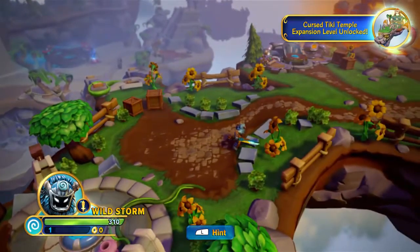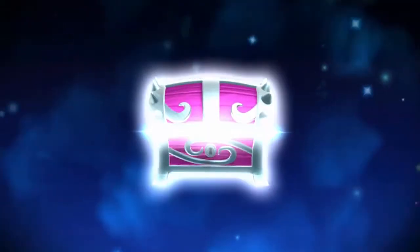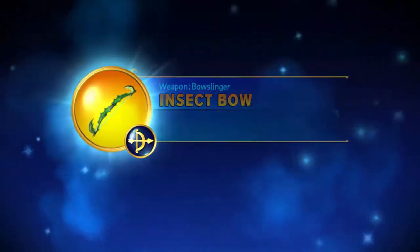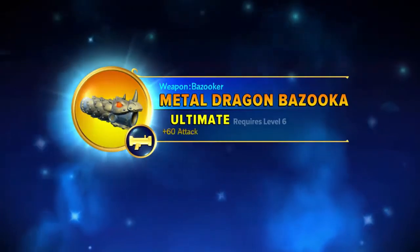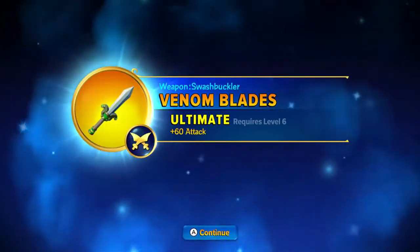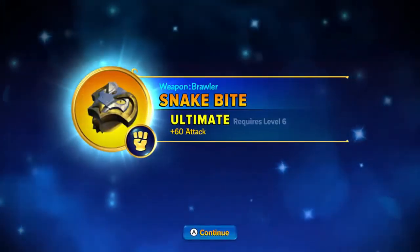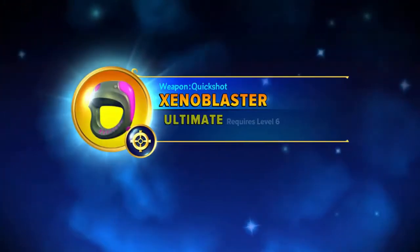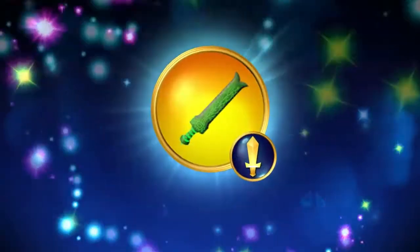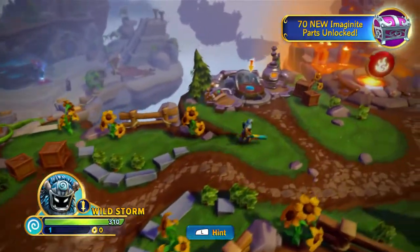I'm also going to put on the treasure chest that came with the adventure pack to see what happens. It says 'chest added to vault, 70 new pieces unlocked.' It looks like there's a new ultimate weapon for each class: bow slinger, bazooka, that's two, three, four, five — a new brawler weapon for six, quick shot for seven, ninja weapon for eight, knight weapon for nine, and that's ten. There's a lot of other cool new stuff, those are just the ultimates.